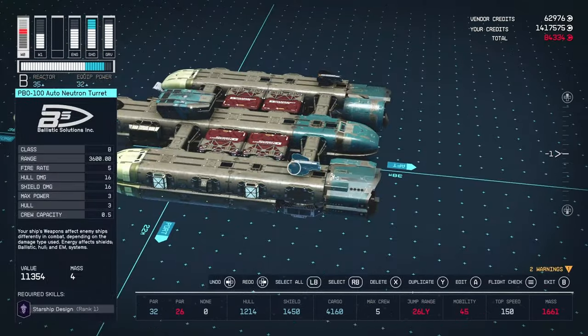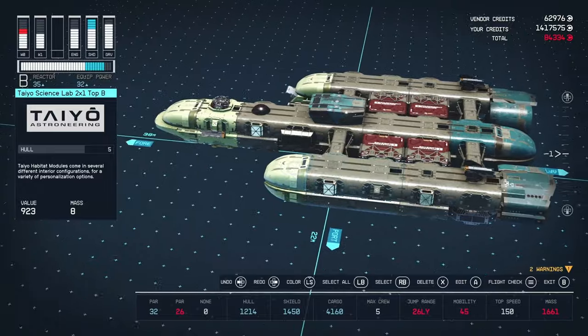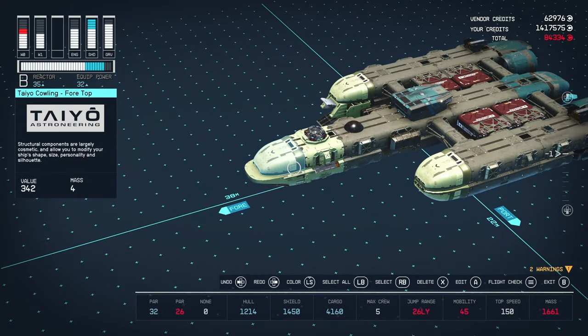As for everything else, I'd strap on a few more turrets — swap them out for particle turrets — and add some particle beam weapons, just so when you feel like it you can shoot some stuff. Anyway, that was the ship review.